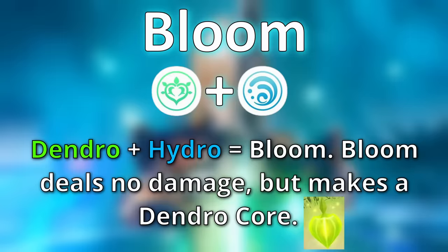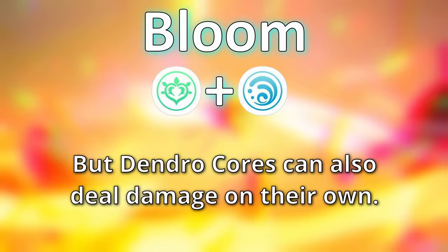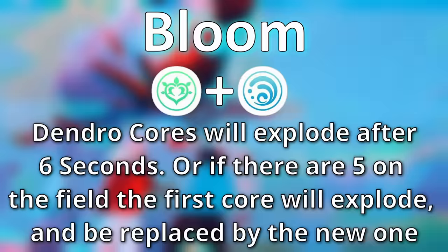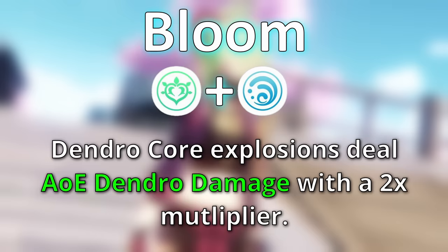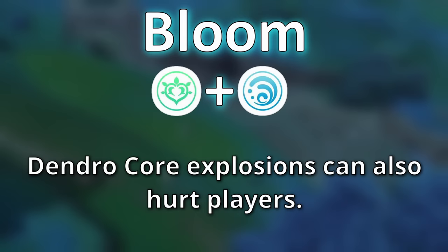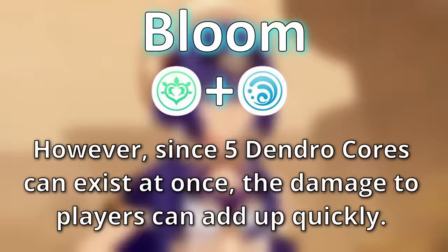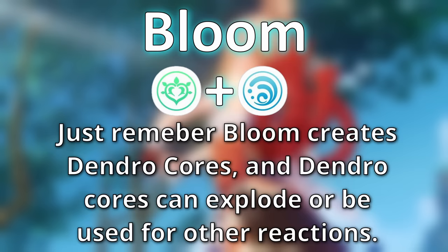The next reaction is bloom. Bloom occurs when the dendro element comes into contact with hydro. The bloom reaction itself deals no damage, but it leaves behind a dendro core — a little green seed on the ground. If left undisturbed, these dendro cores will explode after six seconds dealing dendro damage. The explosions can also damage players within the area of effect, though players take much less damage than enemies do. You can have up to five dendro cores on the field at once; creating a sixth causes the first to immediately explode.